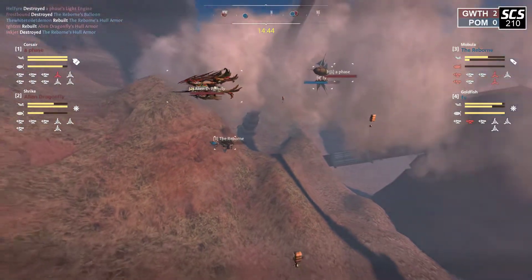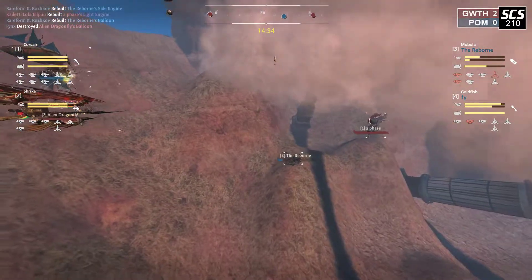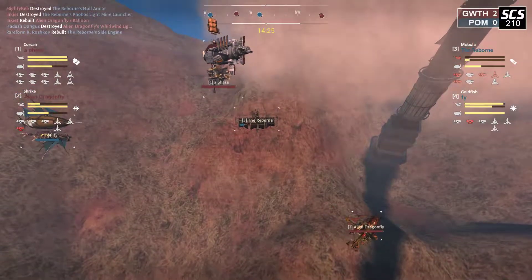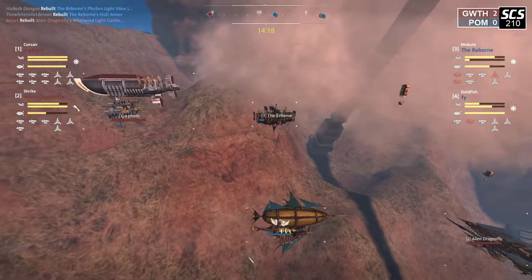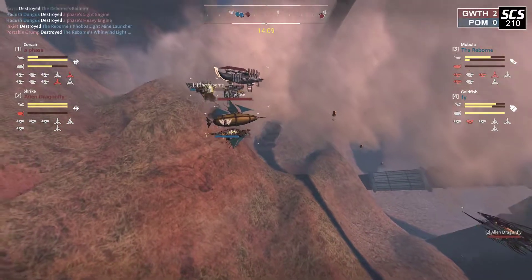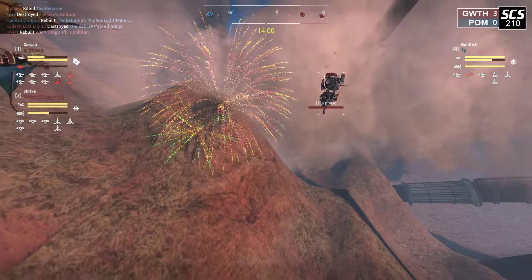Shrike is afraid of the Phi and not able to keep their arcs. The next armor break could be it for the Reborn, assuming goldfish is unable to stop them. Corsair dropping down to pick up the kill for their team. Reborn tries to rise up to dodge but takes a ram - the ram goes into the armor so it doesn't kill them, they're still alive somehow. Phi takes down the alien dragonfly's balloon, forcing the dragonfly to reverse away. Phase rises up, running through a mine to get arcs back on the Reborn - and that has to be it for the Reborn. They go down. Glow Water Thralls on three points.